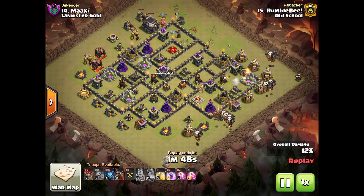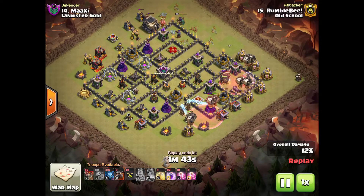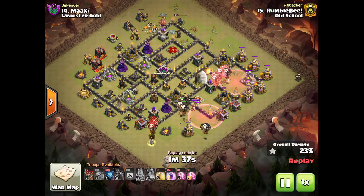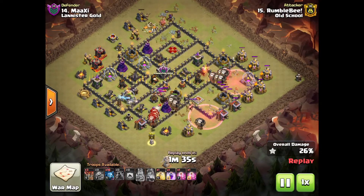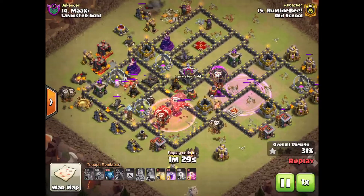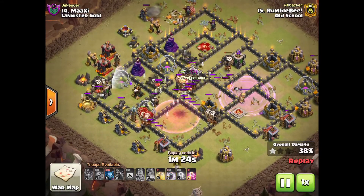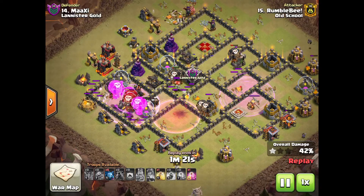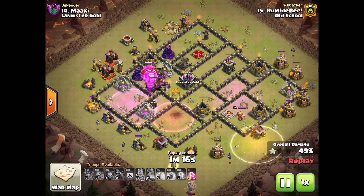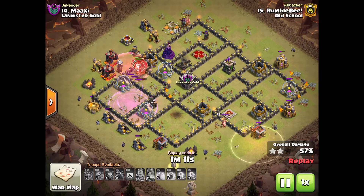One of the main striking features of this attack was the brilliant pathing of the balloons — that played a very important role. The lava hound is definitely causing a good distraction. The third lava hound is going to go all across that air defense. Level six balloons with rage, eight balloons coming out of the clan castle. When you remove the queen and the air sweepers are pointing otherwise, there's nothing stalling the balloons.